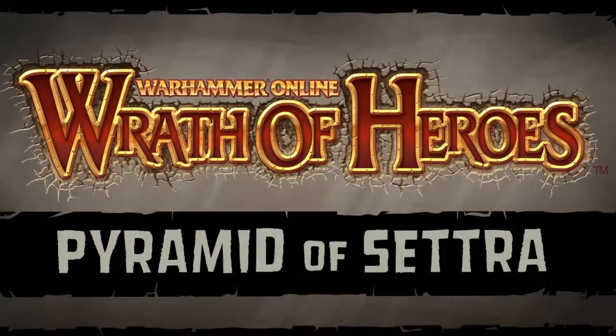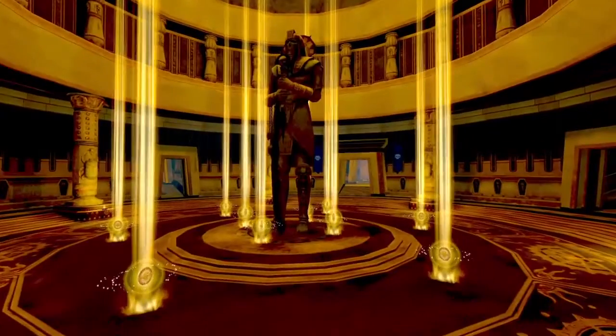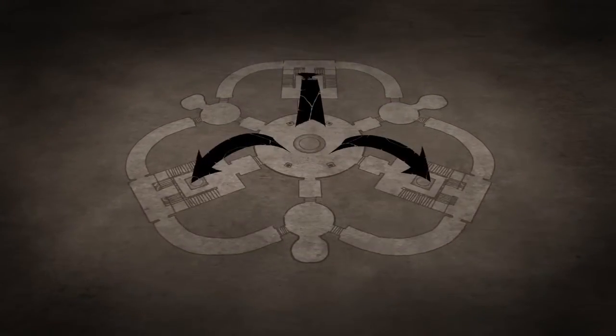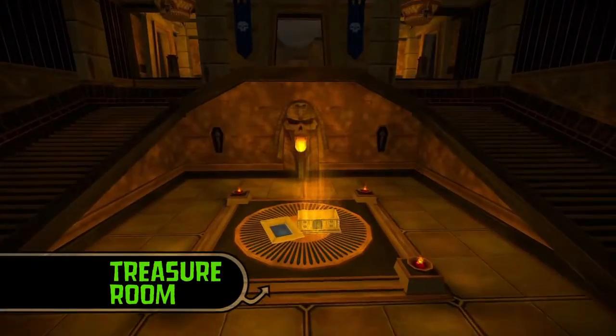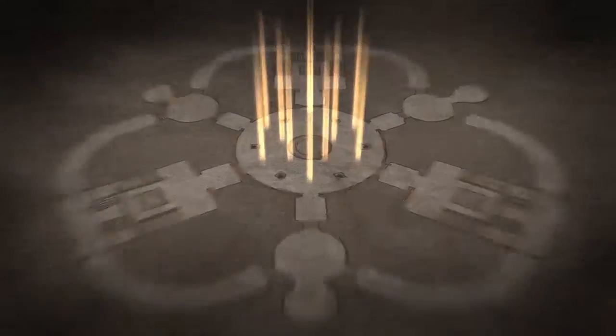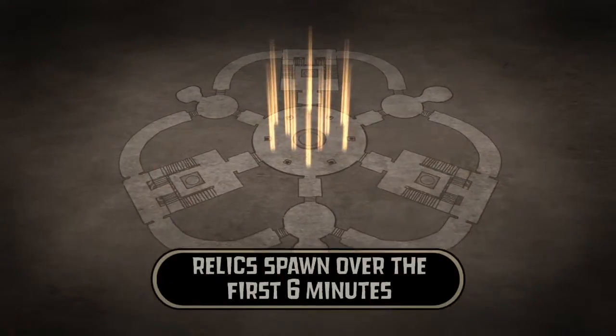Welcome to the Pyramid of Cetra. In this scenario, your team must collect powerful relics and deposit them in your team's treasure room. Relics begin spawning in the central room and will continue to spawn throughout the first six minutes of the scenario.